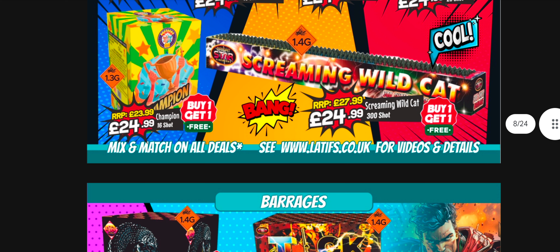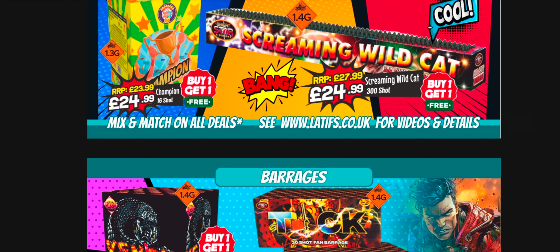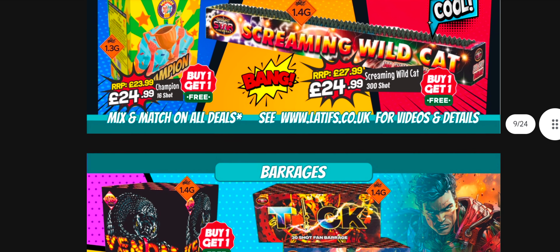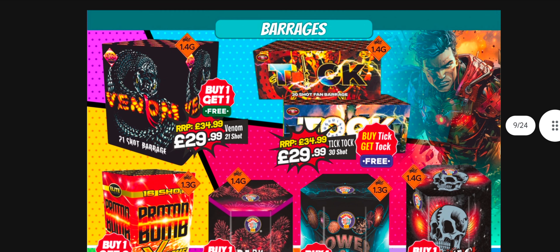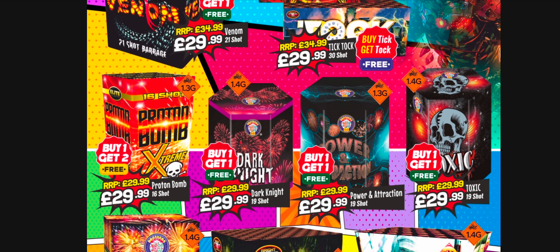Champ is 1.3G - I'll probably have to watch the video for that. Screaming Wildcat - if you like missile cakes, they're an acquired taste but still probably some value there. If you're buying bigger bore stuff or looking at a slightly bigger display, try and track down 1.3G. Power and Attraction is something I'd gravitate towards as a punchy cake, as is Proton Bomb Extreme - really good, and it's buy one get two free so it's still 10 quid a piece, which is excellent value. Even for a bigger display, I'd squeeze that in if you're on a budget.